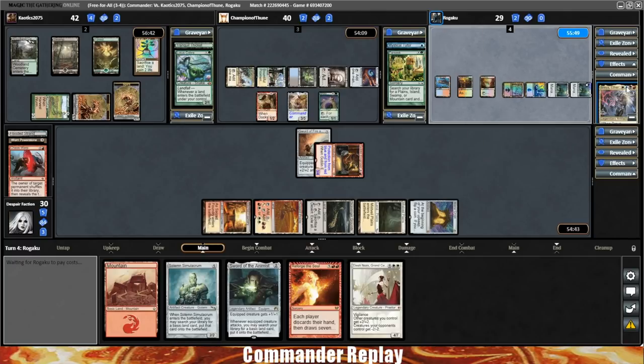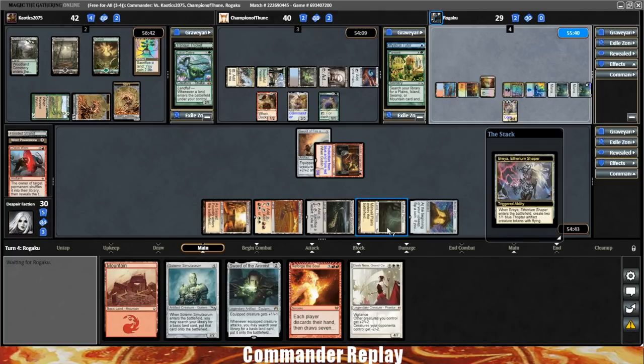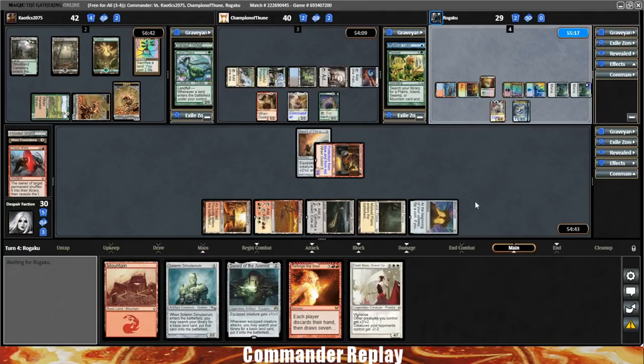The Engineer can't be targeted by Breya — that's huge. Here comes Breya into play. Right now the Boros deck has more cards in hand than the Green-Black, the Five-Color, and the Four-Color decks.